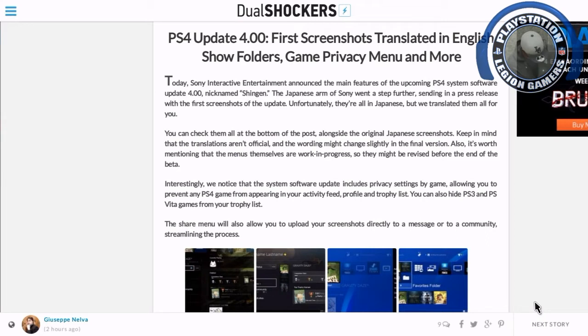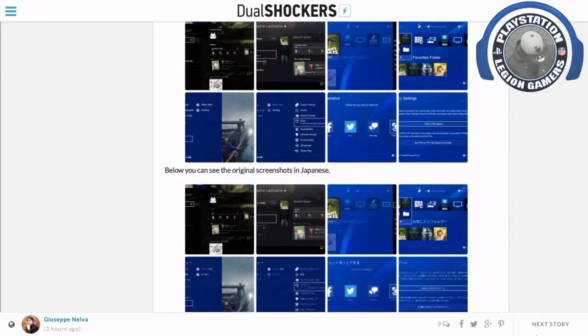One of the main features is the folder system, where you can set up and properly categorize your games the way you want in specific folders by genre or however you want. Links to the screenshots of the 4.00 beta will be in the description so you can get a better look at it yourself.